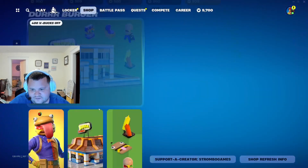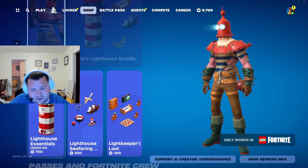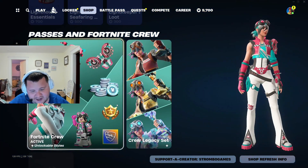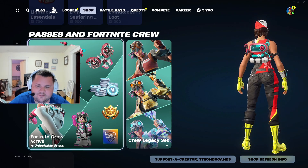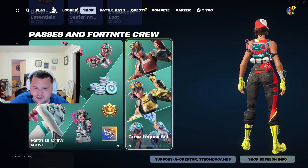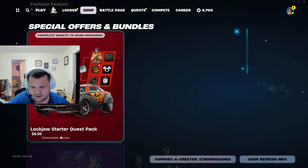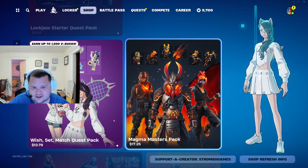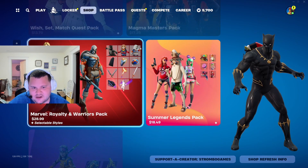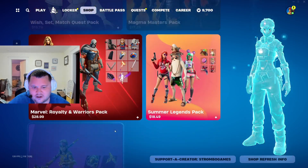More Metallica stuff in there — you got the Beef Boss and the Trench Trawler. Then the Fortnite Crew Pack: if you want some cool skins and V-Bucks every month, feel free to join this. You also got the Lockjaw Starter Quest Pack, some sets down here, Black Panther, and then the constructor as well.